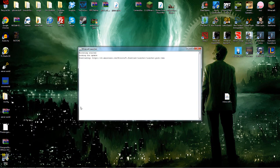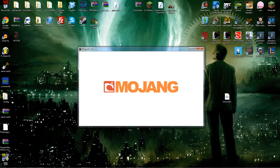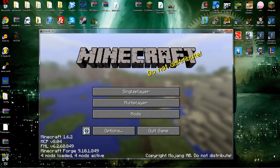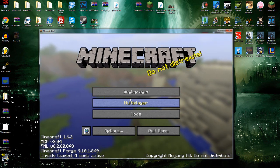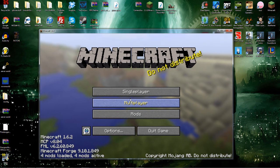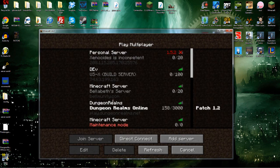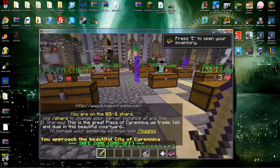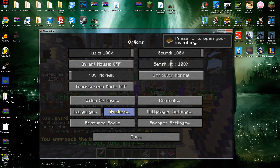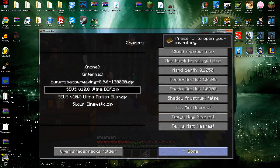Now we're going to reopen Minecraft and it should theoretically work properly. No crashes — it says four mods loaded. If you go to Mods it should say GLS Shaders Mod. Unfortunately, GLS has not updated to run with OptiFine yet, which would make shaders run much better with more FPS. To enable shaders, hit Escape and you'll see your shaders icon. Within there you'll see all your shader packs. I'm going to select my Ultra DFO and hit done.